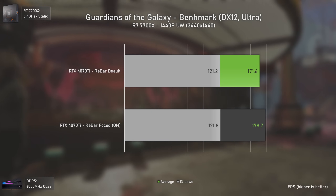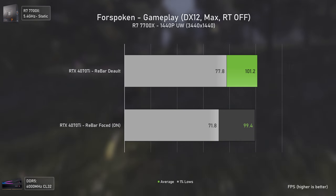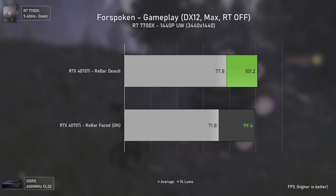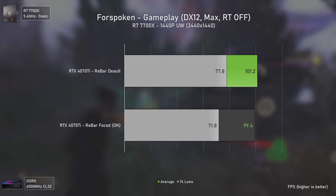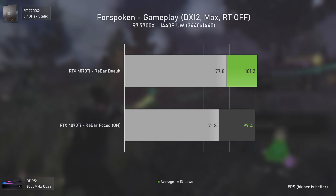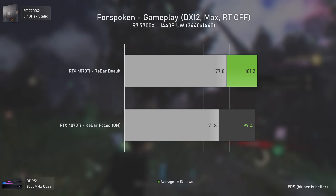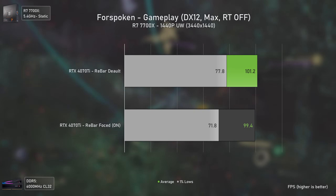Forspoken was an interesting benchmark: even after testing several times, a forced Resizable Bar actually delivered lower performance. This game is already not the epitome of optimization, but it shouldn't lose performance. This may be due to the use of DirectStorage in this game affecting how Resizable Bar functions with preset profiles. A specific Nvidia-made profile could theoretically fix this.